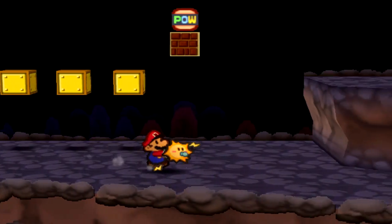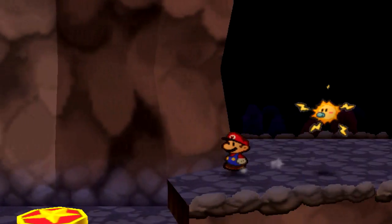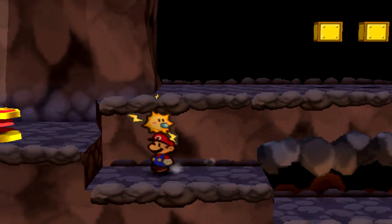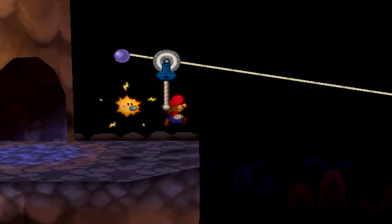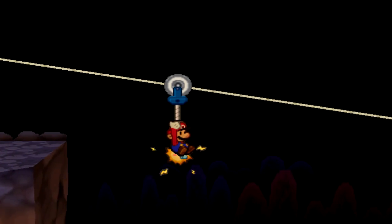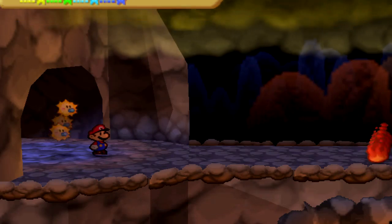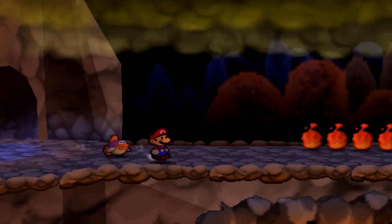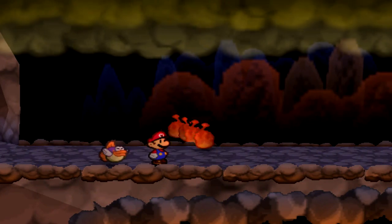I actually needed to use Kooper to knock down that block and get that pow block, but what's the point of having a pow block at this point? It does two damage — that's terrible. I have the snowman dolls; I think I have two of them that do four damage. That's twice as much. Take that, pow block — why did I call it power block?